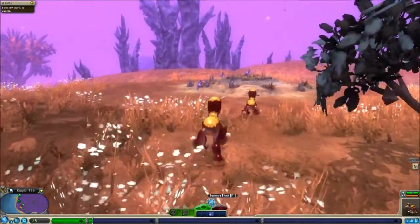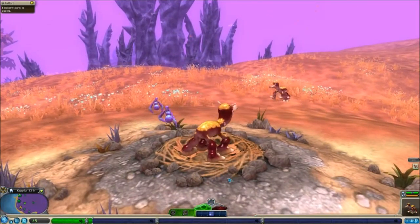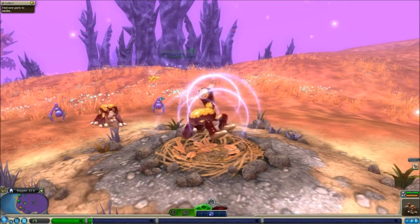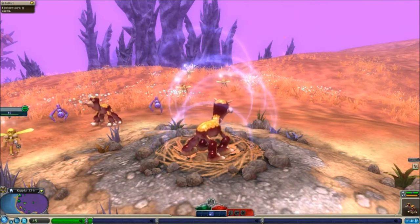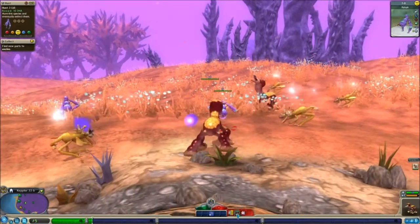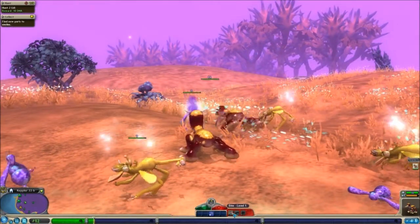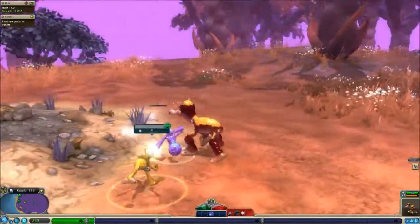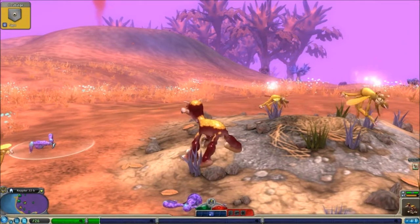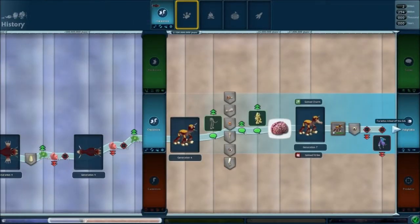We can summon a flock of animals to help us. Let's actually show that off right now. Here they come - they're Harbs. Attack! Look at all the lovely mosquitoes that came to help us. Attack, boys! Go, go, destroy them all. So we can heal at this nest now because it's partially ours. Eat - nom nom nom - lovely delicious meat. And we barely went down at all.